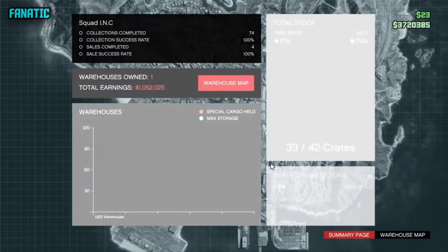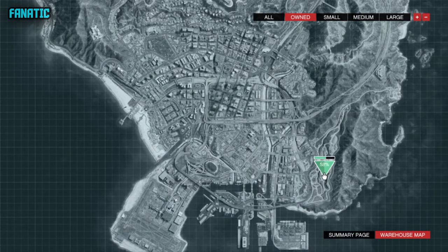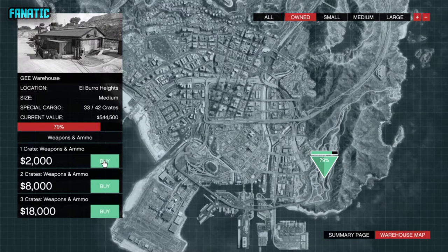Once you access your warehouse on the CEO computer, you buy crates. The first option says one crate — weapon and ammo — and they all have different crate counts. I have 32 to 42 out of 42 filled. If you go one by one, that's 2000 times 42, which equals around 84k spent. In return you make around at least 700k, so you make a huge profit.